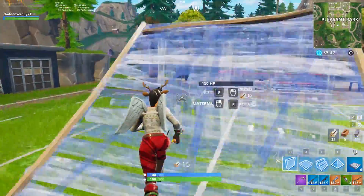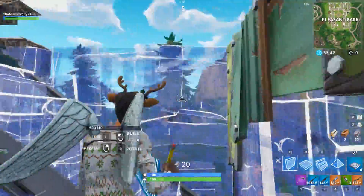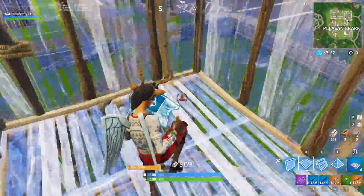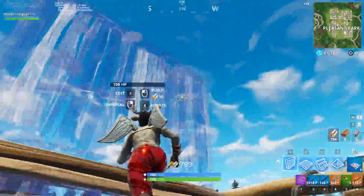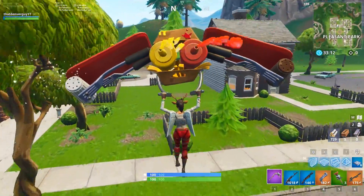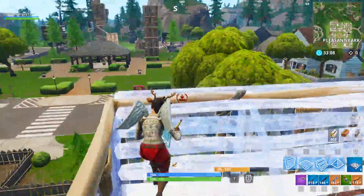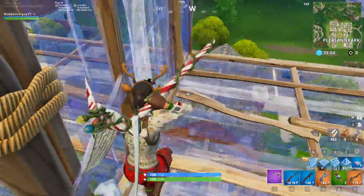Tip number fifteen: 180s are still a thing and you will still want to use them, especially if you are caught in a sandwich or third-party situation to keep yourself covered. Just like nineties, that floor piece below your ramp will help you climb much faster since you get that extra jump boost. 180s will cover you from all sides and can beat some average players to high ground — or in a third-party situation, build up high enough and glide to safety.